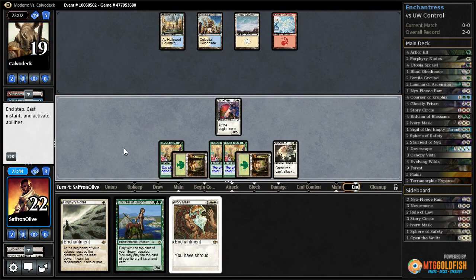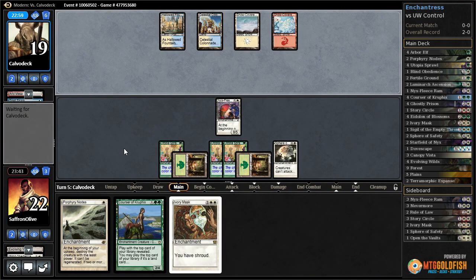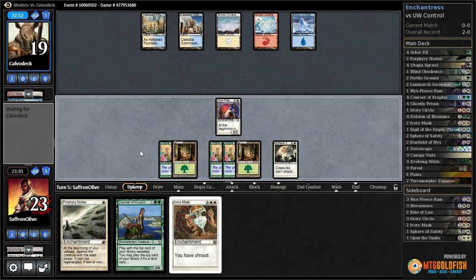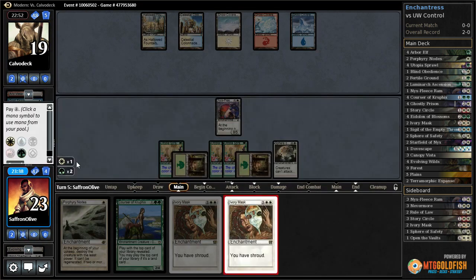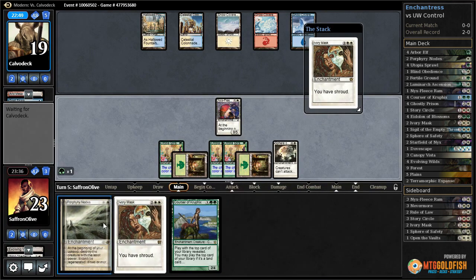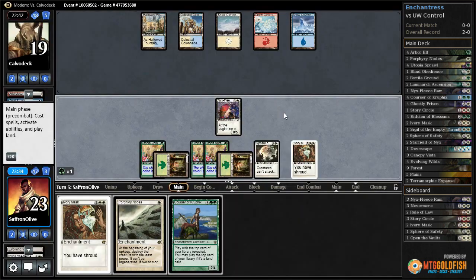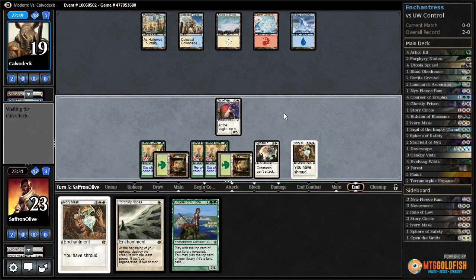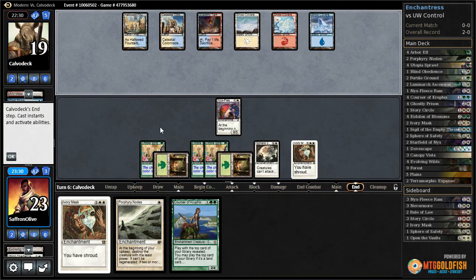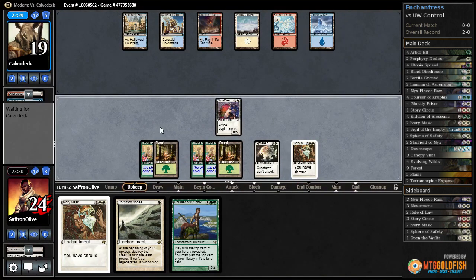Sphere of Safety resolves. Pass the turn. We need to get down Ivory Mask to prevent burn spells eventually — also Nahiri is very good against us. Thankfully we keep gaining life, which is helpful. Now that we have two Ivory Masks, let's run one out there. Maybe our opponent just doesn't have counters. Another land for our opponent and they pass — we keep gaining life.